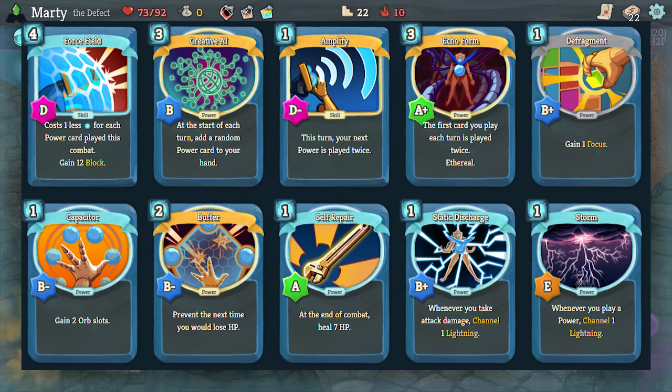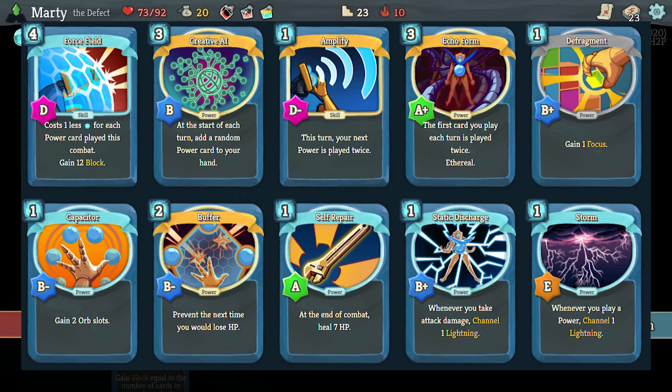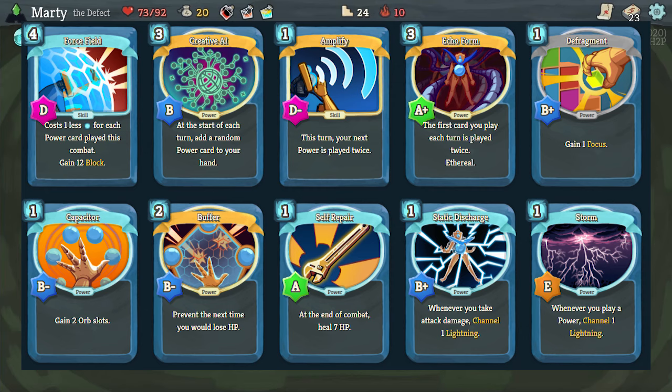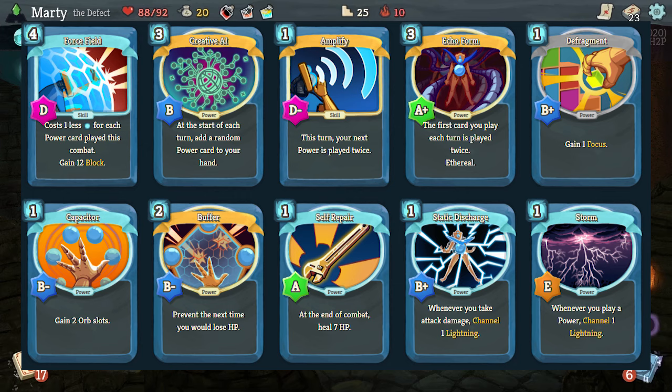Some of the good powers you want to be taking: Defragment and Capacitor make your orbs stronger and give you more orbs. Self-Repair will keep you alive longer and let you take more damage so you can be more risky. Amplify is kind of like Echo Form - the power you play is incredible. Force Field works well in this deck - it costs one less energy for each power card you've played, so if you're playing a lot of power cards, you're basically getting a free 12 block. Buffer is crazy on the final boss and on the additional boss - if someone's going to deal a hundred damage to you, just negate it with Buffer.